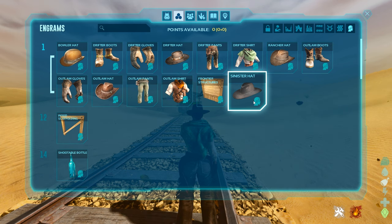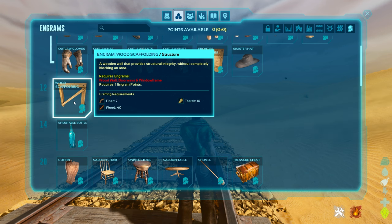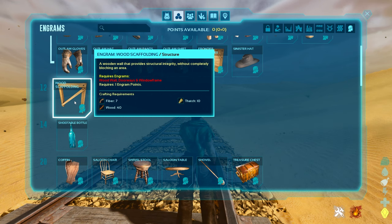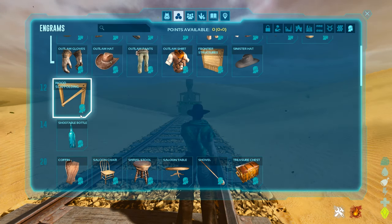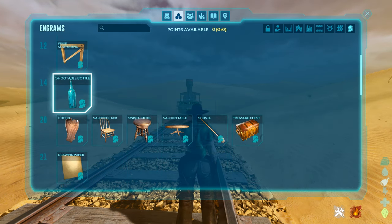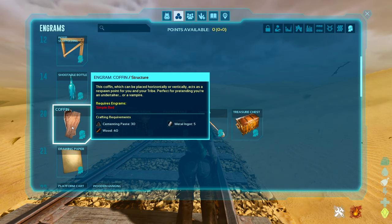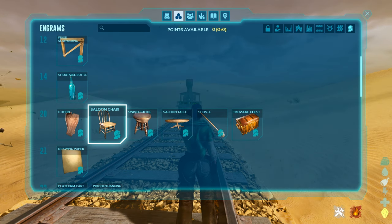The rest of the stuff is either a skin that adds something or it gives you an actual resource or item. Scaffolding provides structural integrity without completely blocking an area, basically allowing you to make a doorway that larger things can't get through but a person can. The shootable bottle is pretty cool for target practice. The coffin literally functions as a bed and acts as a respawn point placed horizontally or vertically.